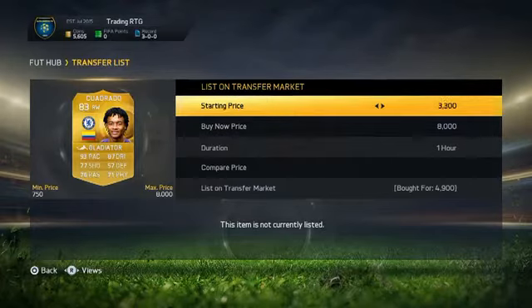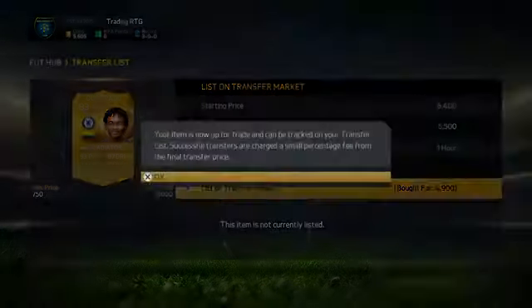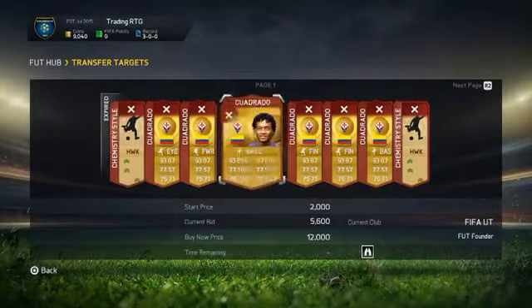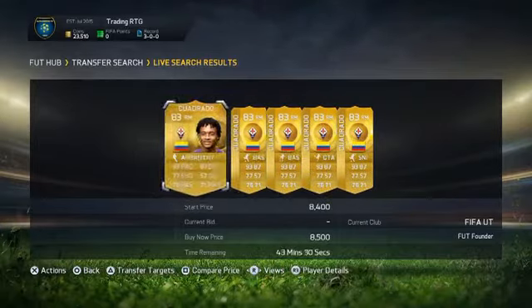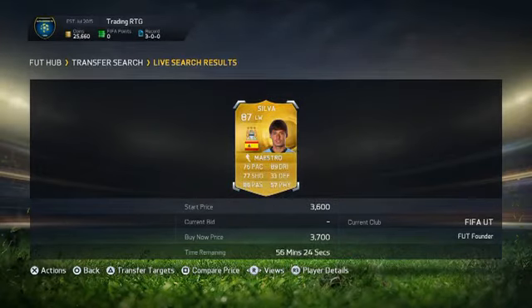We did this video at quarter to 4, so we picked up all these on bid. The Chelsea version Cuadrado as right winger converted - the next cheapest is 7,000 so we're listing him for 6,500 and he should sell pretty quickly. That is the end of the trading guys, hope you've enjoyed it - you'll see all the evidence of all the players selling. The buy now for Cuadrado is 6,000. Cheapest Cuadrado in the right midfield position, cheapest David Silva left wing already converted from left mid.